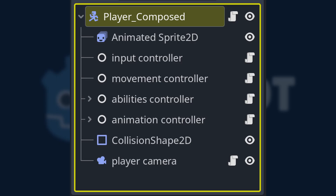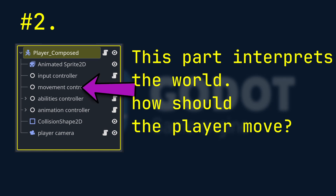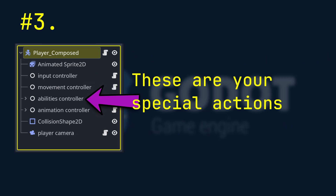That team has four very clear roles. Number one, input — this part just listens. It doesn't decide anything, it doesn't move anything. It simply asks: what is the player trying to do? What button did they just press? Number two, movement — this part interprets the world. It decides things like gravity, friction, slope, and collisions — how should the player move? Number three, abilities — these are your special actions like super jump, climbing ladders, and attack. Each one sitting in its own little box, not interfering with anything else as much as possible.